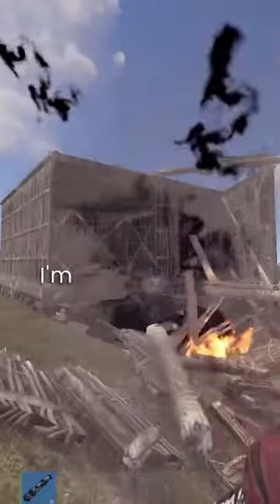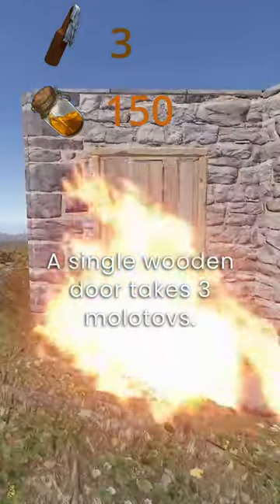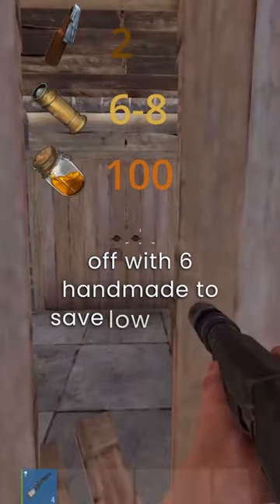Stop wasting your resources. I'm going to show you the best way to raid wooden doors in Rust. A single wooden door takes three molotovs. Alternatively, you can use two molotovs and finish off with six handmaids to save low grade.